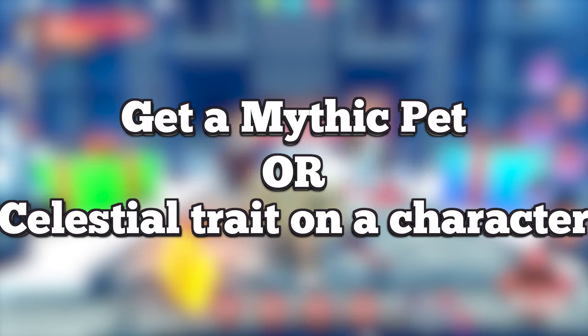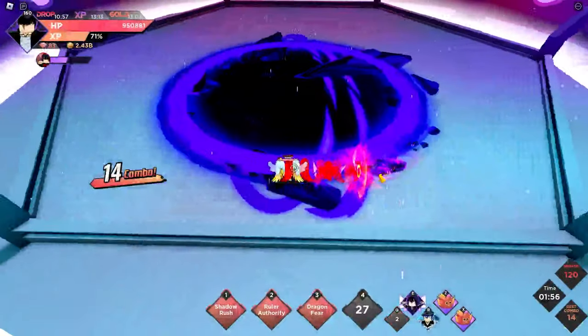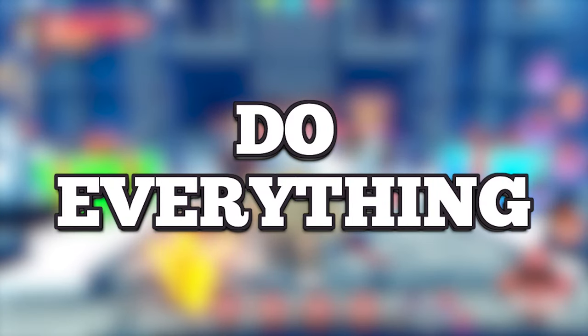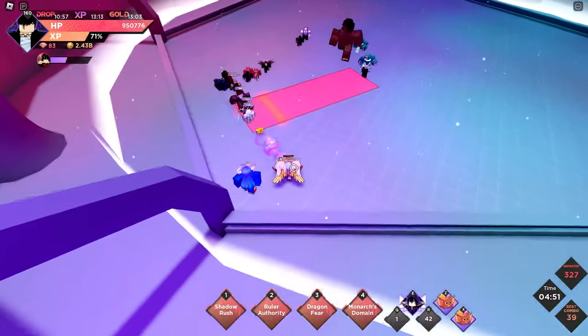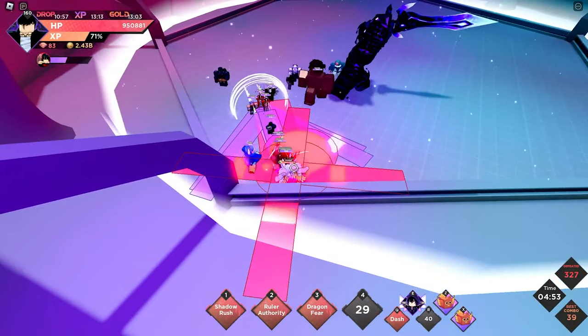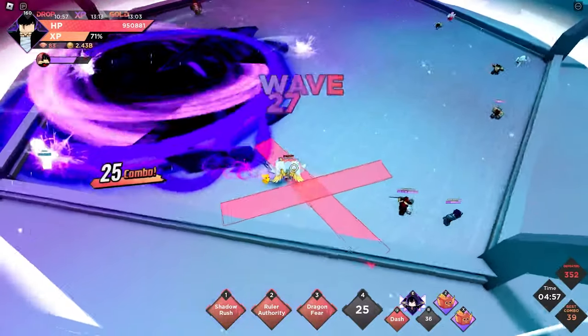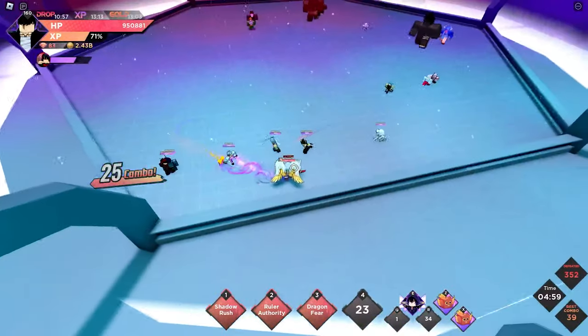My third tip for end-game players is to begin working on getting a mythic pet or a celestial on a character. Both of these are very important but can take a very long time to obtain. My fourth tip: do every raid, speed raid, and boss rush possible. Earlier it was fine if you skipped some, but now you want to do as many as possible, maximizing the raid tokens, boss rush tokens, and gems you'll get. All of these will be extremely important to you.